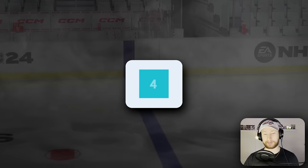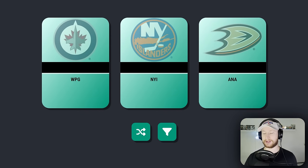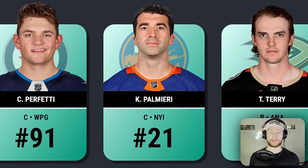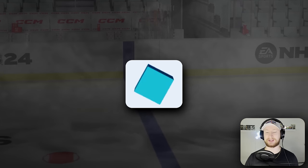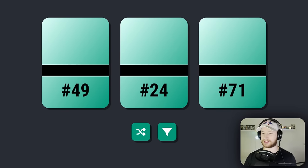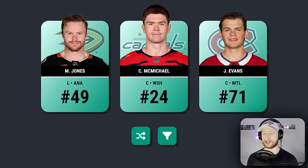We are already at our penultimate forward pick — number four, only team. We have the Jets, the Islanders, and the Ducks. Going for the Islanders, and I should not have gone for the Islanders — that is unfortunate. Maybe he'll be clutch, who knows. Just counted the forwards again, we are in fact at 11. Roll a three — only the jersey number. Number 49, who wears that? Malkin — it could be Malkin. As a matter of fact, it is Jake Evans, and Connor McMichael making his second appearance with Max Jones on the left.